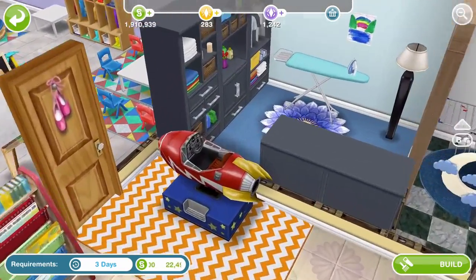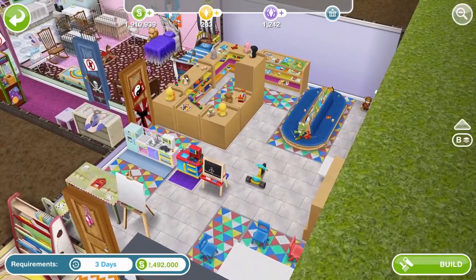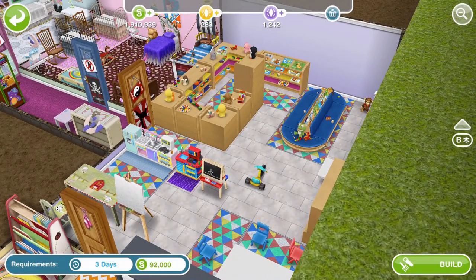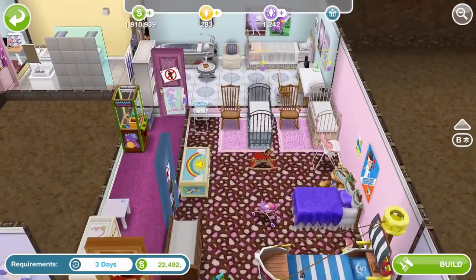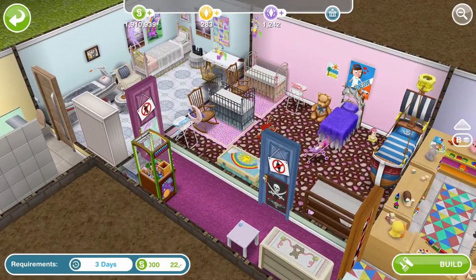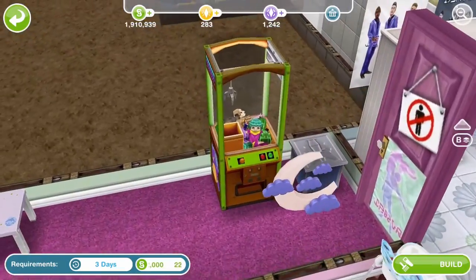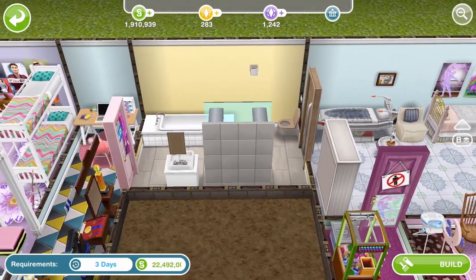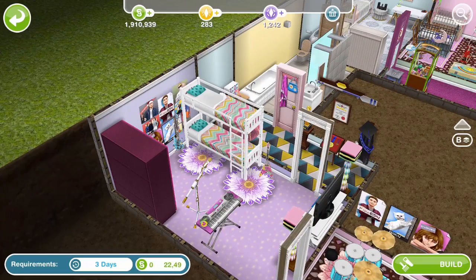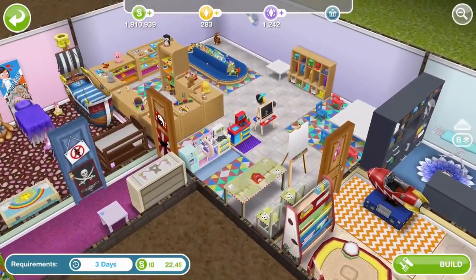We've got a rocket — that's cool. There's a nice little laundry room there. Look at all this kid stuff — this house is awesome! If you haven't got all of this kid stuff, there's so much going on if you haven't unlocked these prize things yet. We've got a pirate bed, and if you didn't do the teen event where we got the teen beds and bunk beds — so much going on. I really like this.